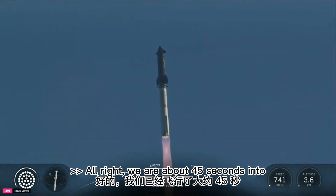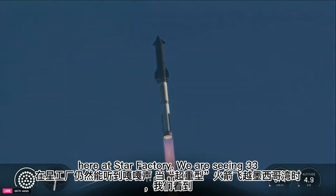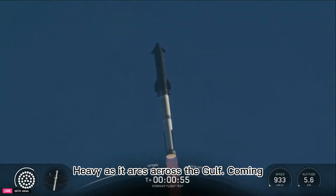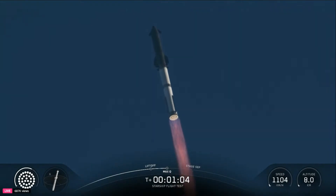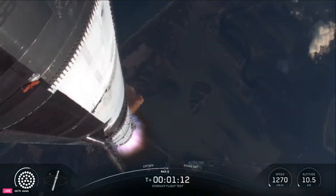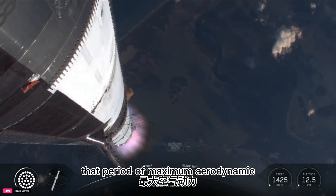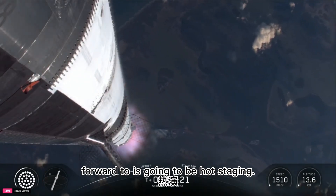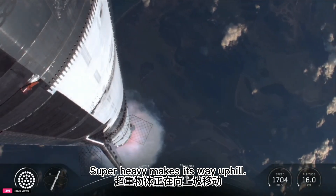All right, we are about 45 seconds into flight. We're still getting a rattle here at Star Factory. We are seeing 33 out of 33 Raptor engines lit on Super Heavy as it arcs across the Gulf. Coming up next on Max Q. We've passed through that period of maximum aerodynamic pressure.